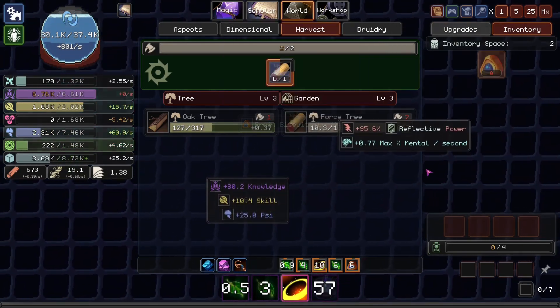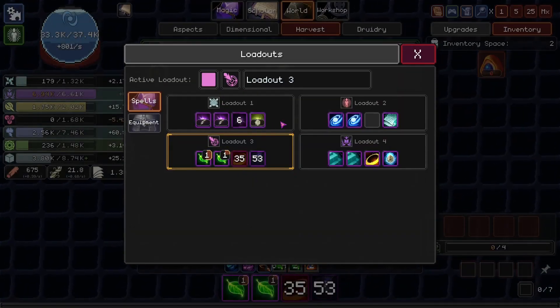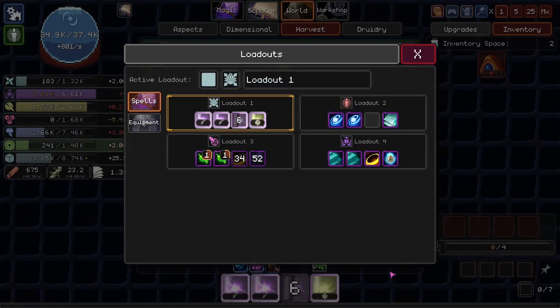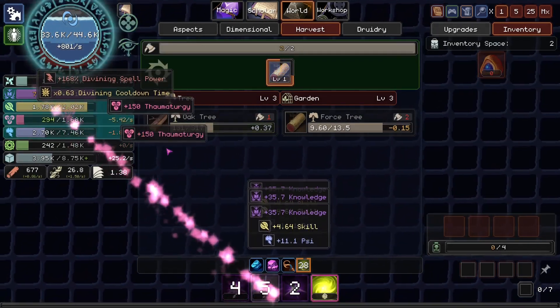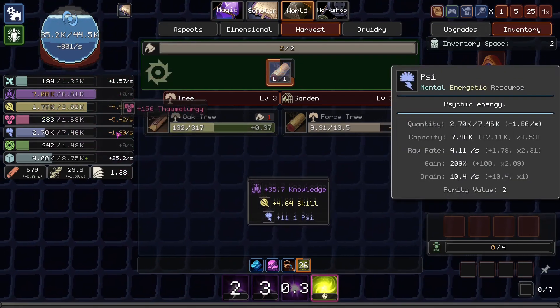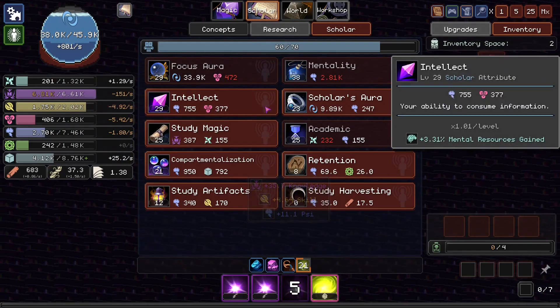We didn't have to bother getting so much Verdant Energy via the spell, so we could spam other spells — like the Thaumaturgy spell, for example. Because we are completely out of Thaumaturgy. There we go, we've got some back. I'm guessing that's from our Scholar thingy.